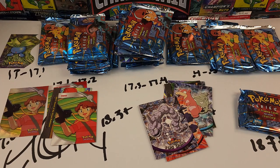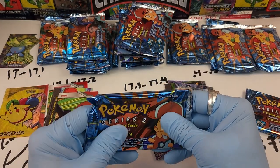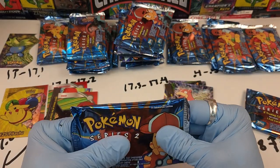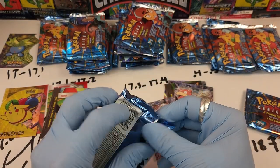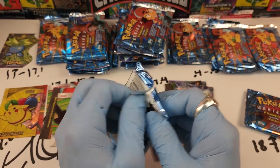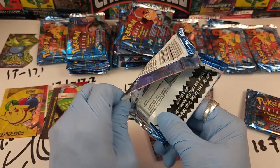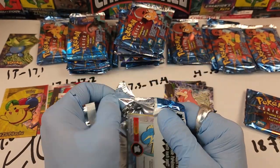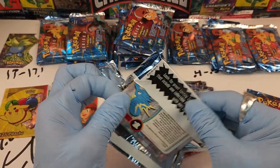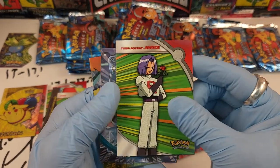There's a damaged insert. Next heavy pack — you want to feel packs for crackling. If it crackles too much, it's been handled. There's nothing a retailer can do to know because a guy can take the pack, crackle it out, and then you can't tell.